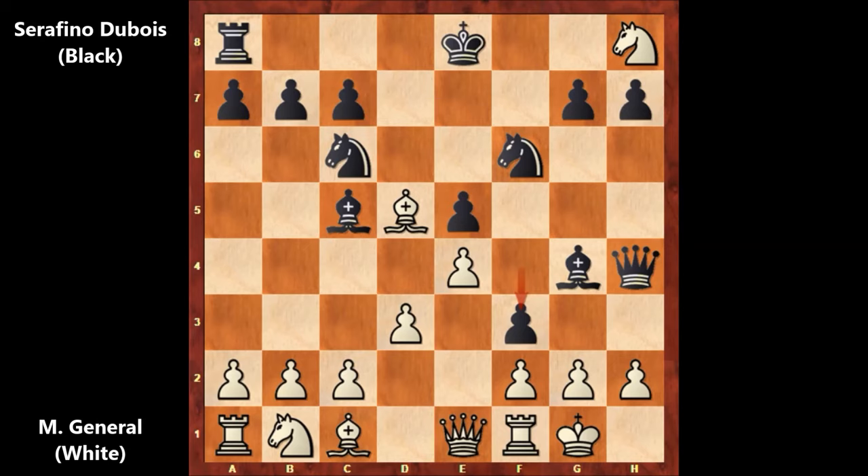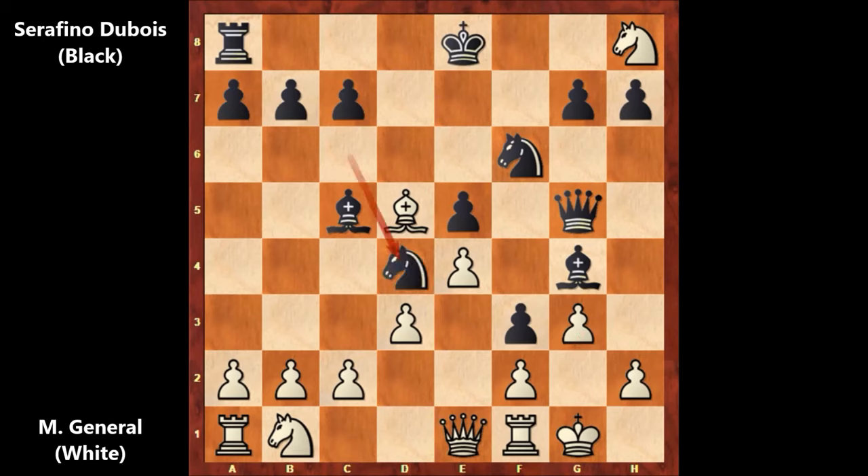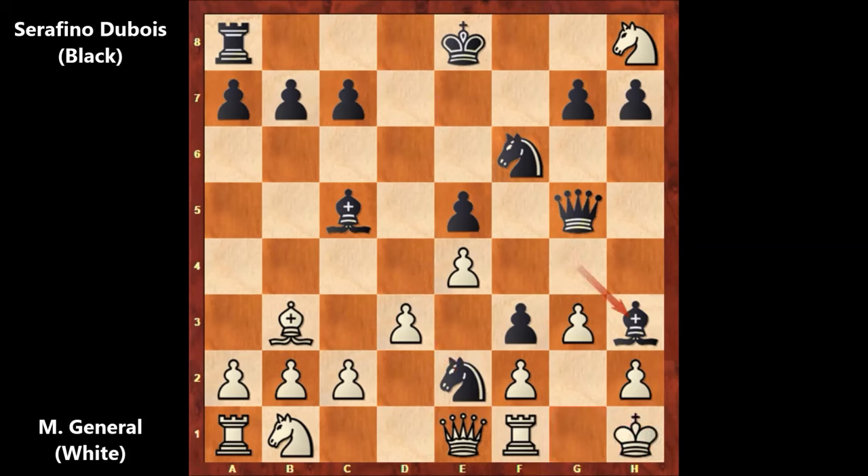A very dangerous attack for white. After f3, we have bishop to g5 — a desperate move — and queen takes on g5, and g3. Knight to d4, bishop to b3, and knight to e2 check, moving the king, and bishop to h3. The threat is bishop to g2 checkmate.